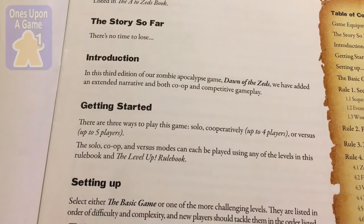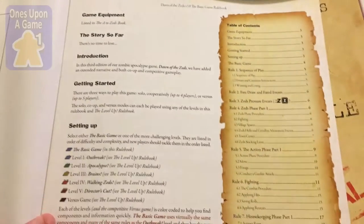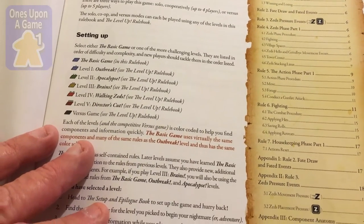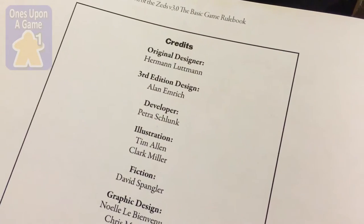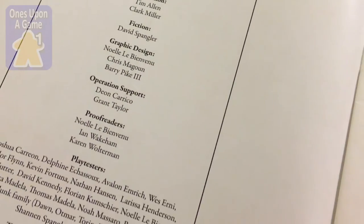This third edition of the zombie apocalypse game, Dawn of the Zeds, has added an extended narrative in both co-op and competitive gameplay. Alan Nurek designed the third edition. Tim Allen — he always makes good maps for some of the other games.